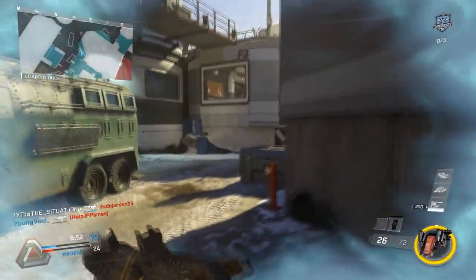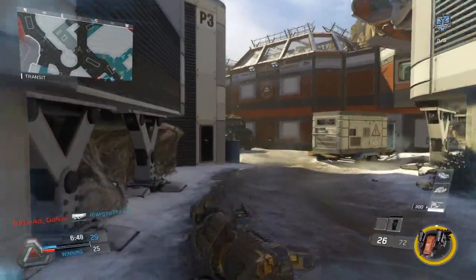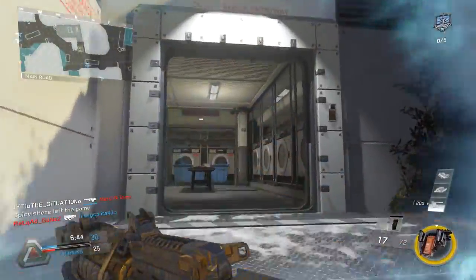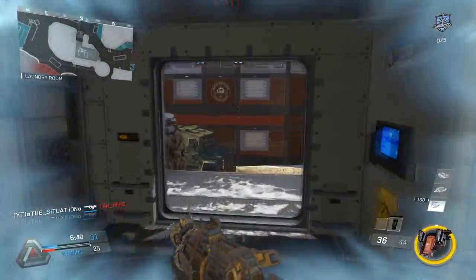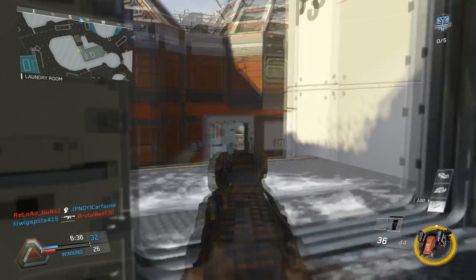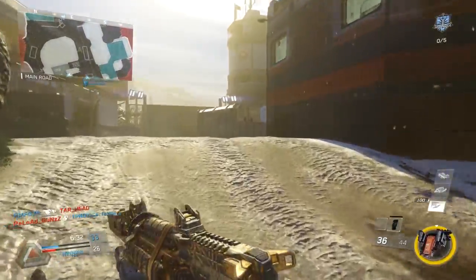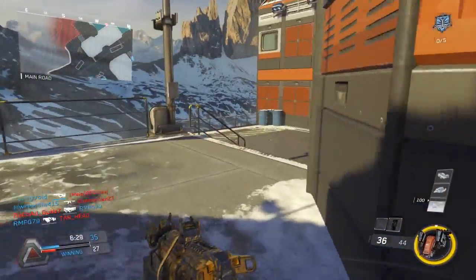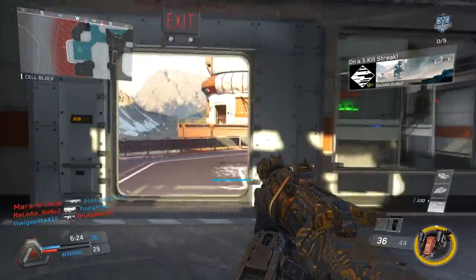If you stay to the outer walls and outer side of the map, it limits the radius you can get shot from — it just shrinks a whole lot, and you have a lot less to worry about. That's what I do. I stick to the outside, and if I need to go toward the middle, I do so very cautiously.